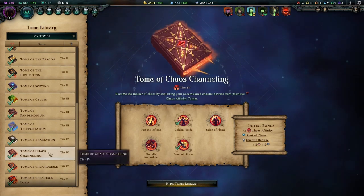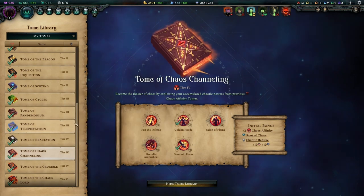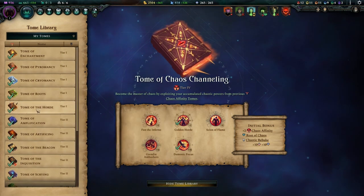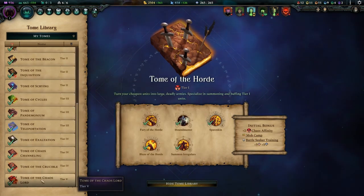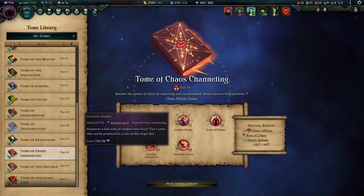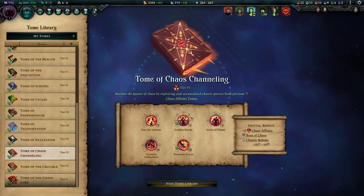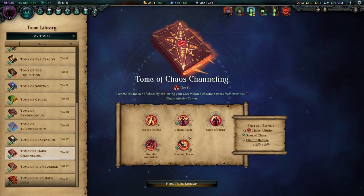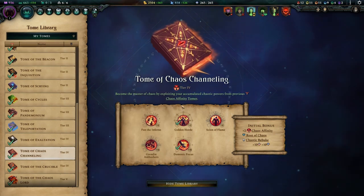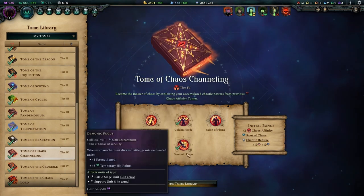Once you've finished that book, drop back down and take Tome of Chaos Channeling, the last relevant tome. We go for this to get the Golden Horde — you've been summoning Irregulars from Tome of the Horde the entire game, and now you get Golden Horde instead. Plus the Root of Chaos makes your chaos spells 20% cheaper to cast, which includes Golden Horde and Summon Irregulars. At this point you're golden. You also want an Omen of Playing because it's fun.